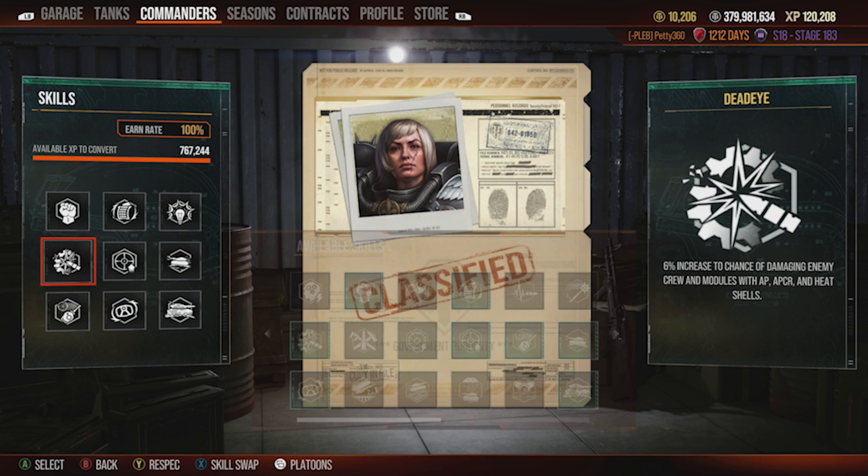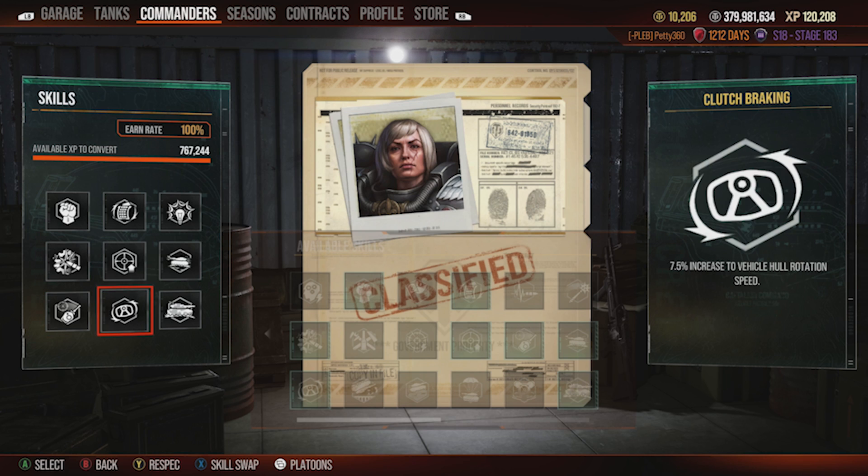Dead Eye on a tank that puts a lot of shells into a target in one go increases the module damage by 6% for every shell that hits, making you more likely to damage engines, start fires, and so on. It could be a placebo effect, but it's always nice to think you've got 6% better module damage. Clutch Braking helps the track traverse so I can out-traverse people. The gun handling can be troll, so I make it as good as possible with Steady Aim, Run and Gun, and Snapshot.